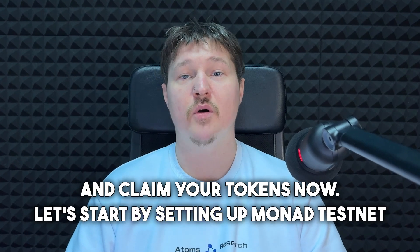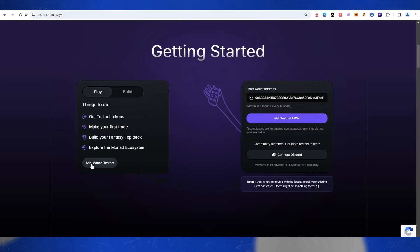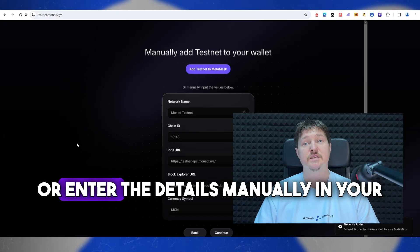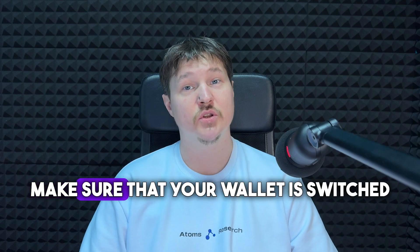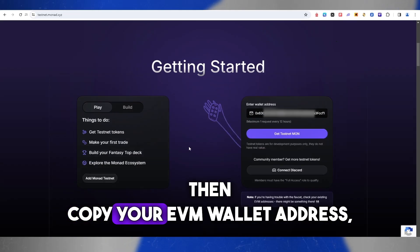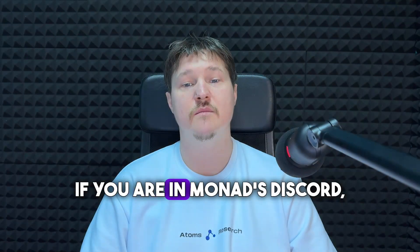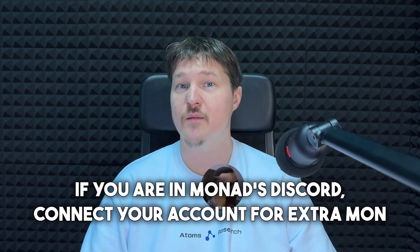Let's start by setting up Monad Testnet and getting test tokens. Click the blue button at the top to add the network automatically, or enter the details manually in your wallet settings. Make sure your wallet is switched to testnet mode. Then copy your EVM wallet address, paste it into the faucet request field, and click request tokens. If you are in Monad's Discord, connect your account for extra MON tokens.